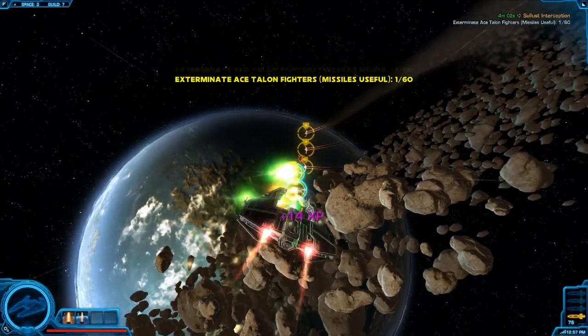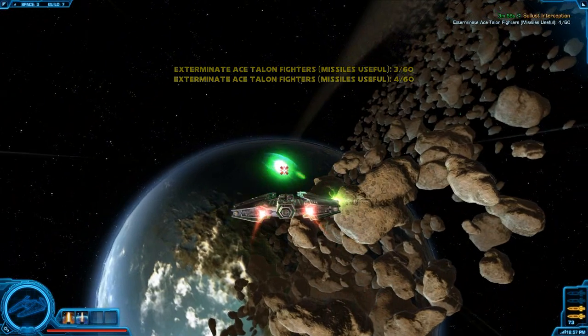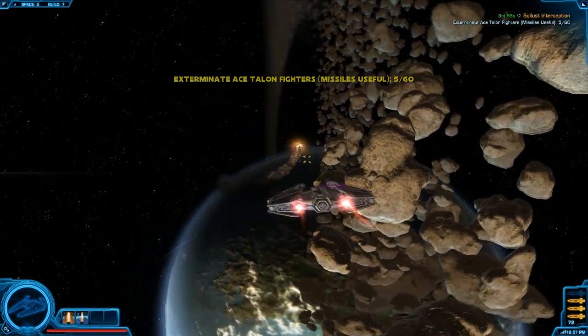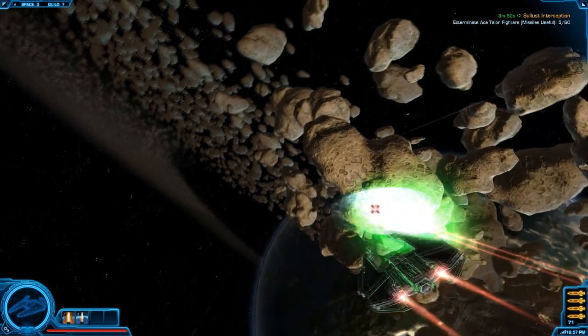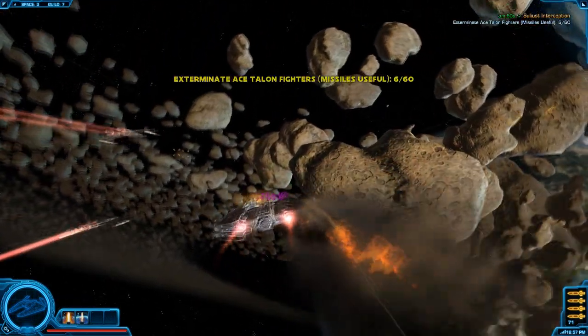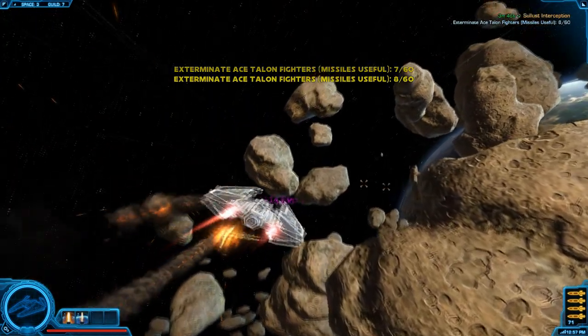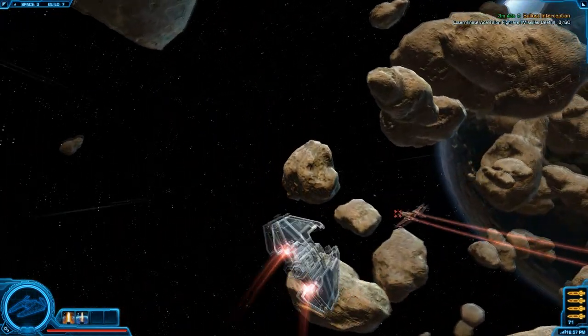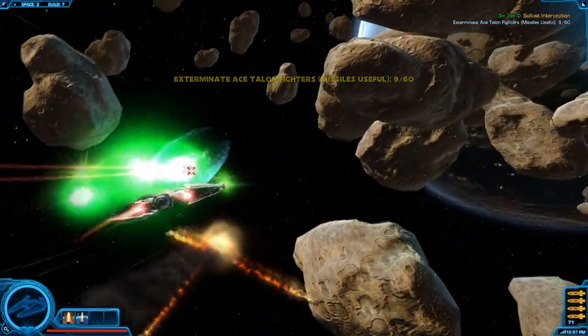All right, so first things first, we spawn in and we are faced immediately with six Interceptors. This pretty much just indicates what you need to be shooting at. The Interceptors are the same model ship we've seen in the previous space battles — kind of the generic space fighter — and they really don't pose that much of a challenge. The ones that fly away from you really don't even fire at you, so all you need to worry about are the ones coming towards you and the asteroids.